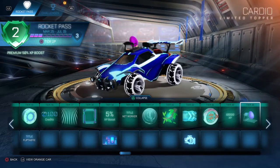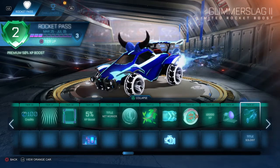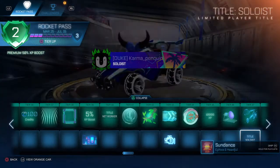Tier 46, you get the Cardio. Tier 47, the Glimmer Flight 2, which is a much better one, and the Soloist.